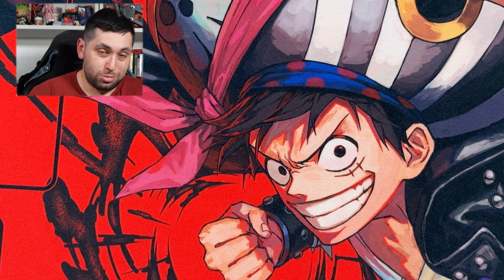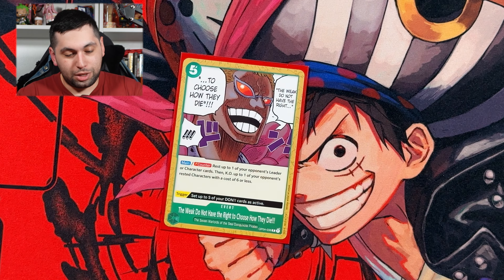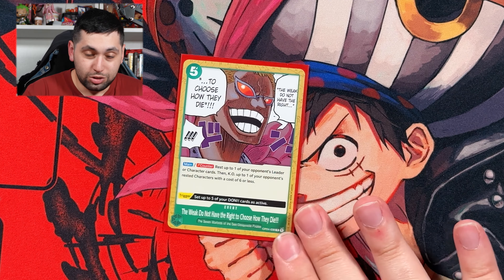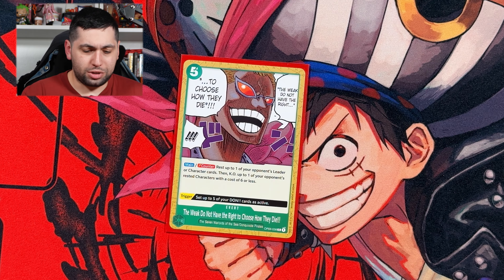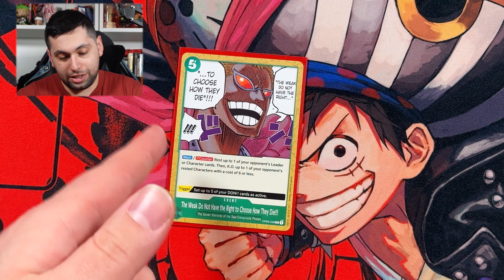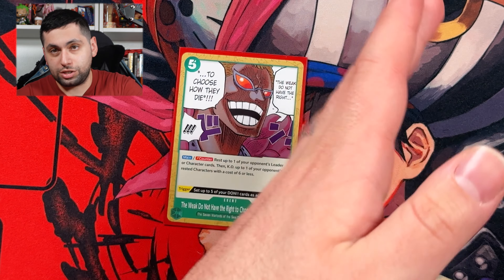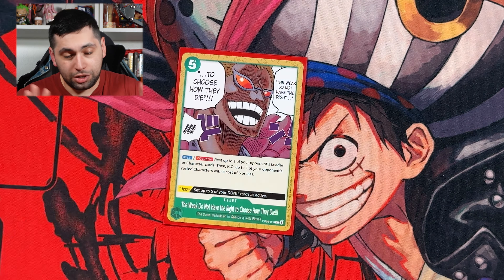Sometimes you want to keep a bit more Don active because you have this in hand: 'The weak do not have the right to choose how they die.' A completely broken card — can be used on your turn or your opponent's turn. Its ability rests up to one of your opponent's leaders or characters, then KOs up to one of your opponent's rested characters with a cost of six or less. So if they swing into you with a five-cost, you play this, destroy that, then if they swing again you rest another creature and destroy the rested one. You can also use it on your opponent's turn to rest and destroy a blocker and just go for game. Very situational — only play one — but when you see it, you love it.